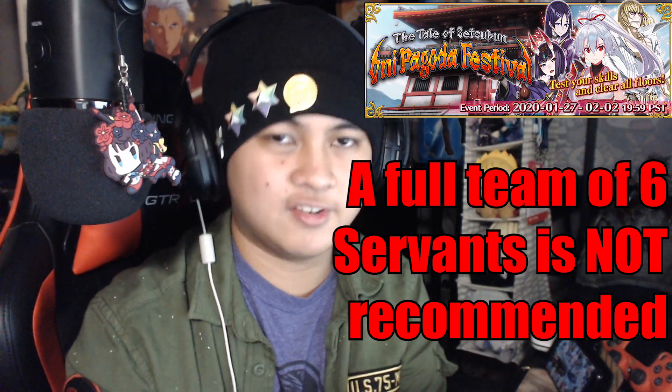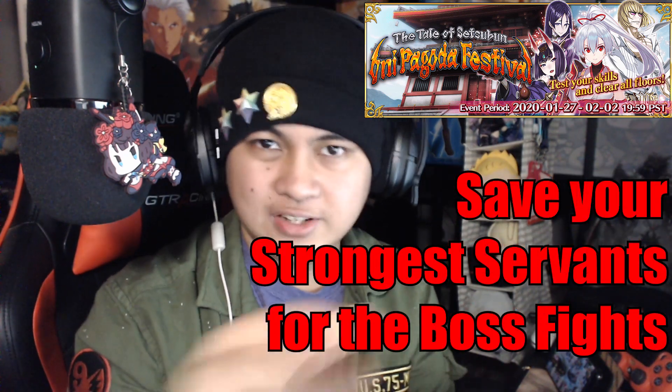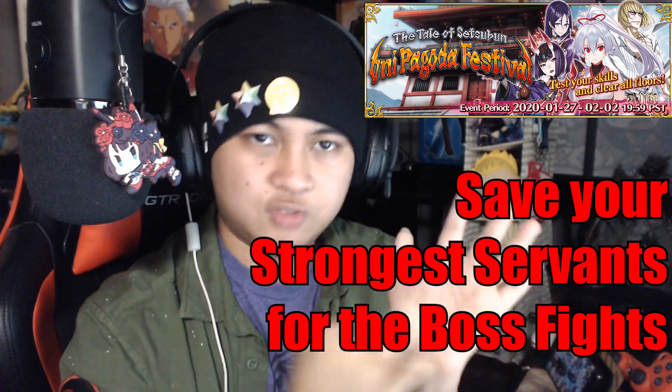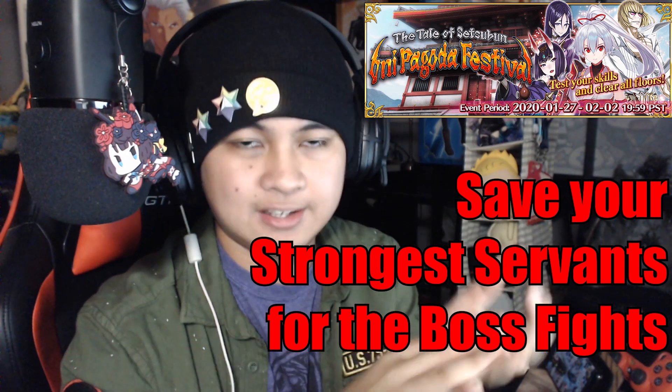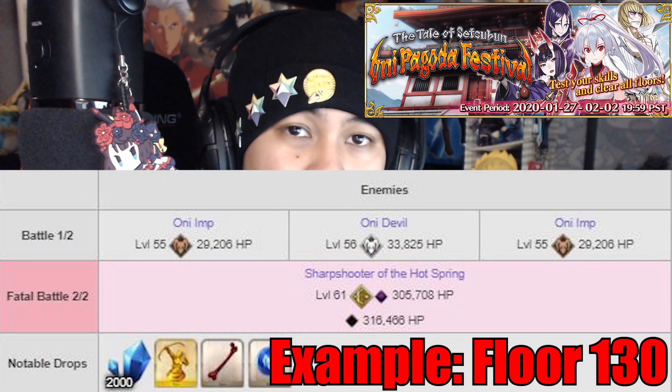In general, a team of 2 or more servants is not really necessary until you reach the boss fights, which happen at every 10th floor — so floor 10, 20, 30, all the way to 200. All of these floors have boss fights that may force you to bring an actual team.